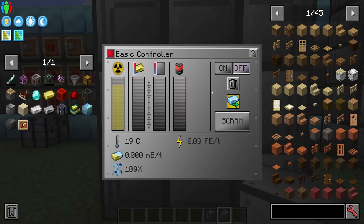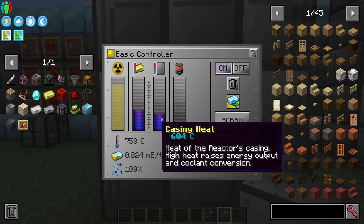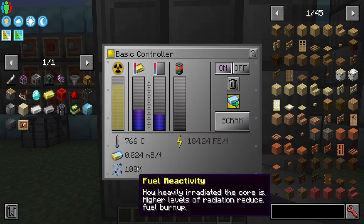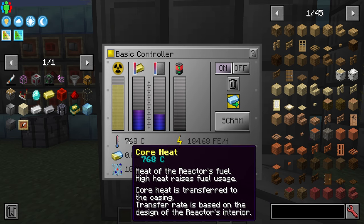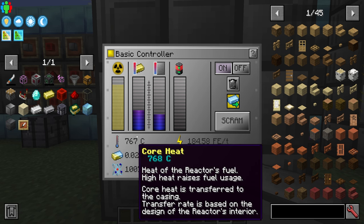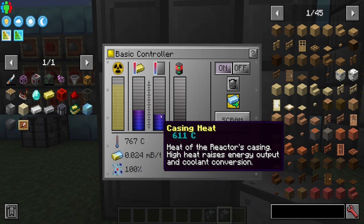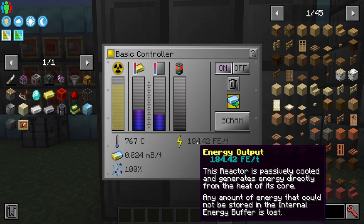Now let's simply turn this on and see power start generating. We have our heat building up — it takes a bit of time to heat up. We have 767-768 core heat and 611 casing heat, and this is giving us roughly 184 FE per tick.